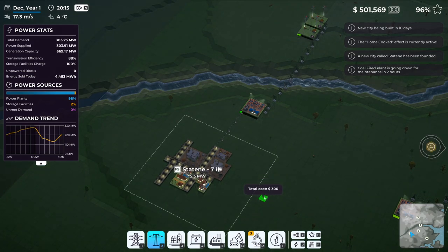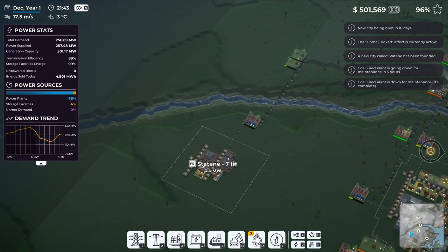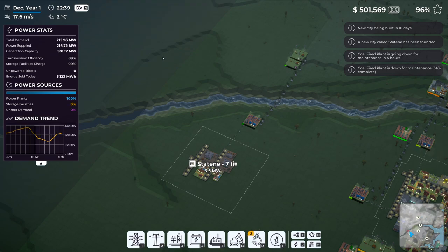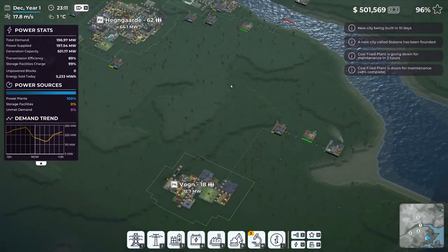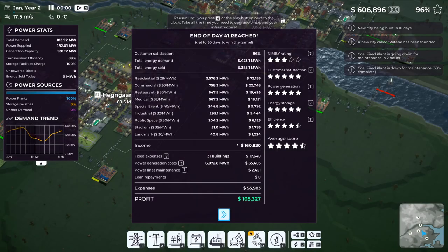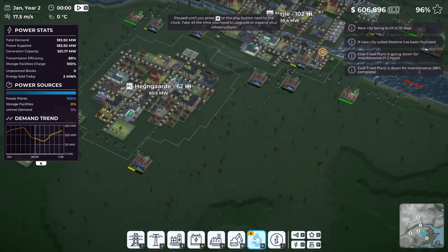We're on day 40 - only 10 more days until we win! I built our newest city using wind turbines for power since it's small. Some people are getting upset because the cities are expanding and substations ended up inside the towns. I've been demolishing substations and rebuilding them further out. Our profit is now over $100,000 a day - craziness!